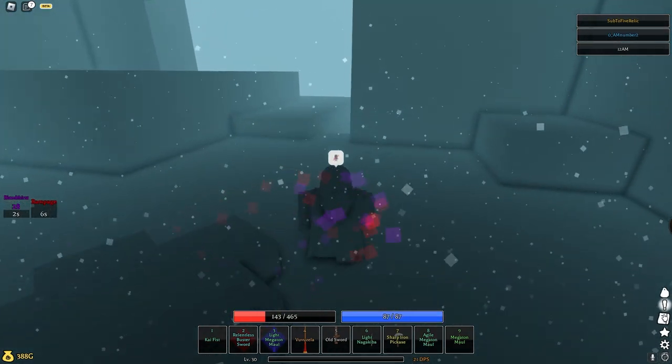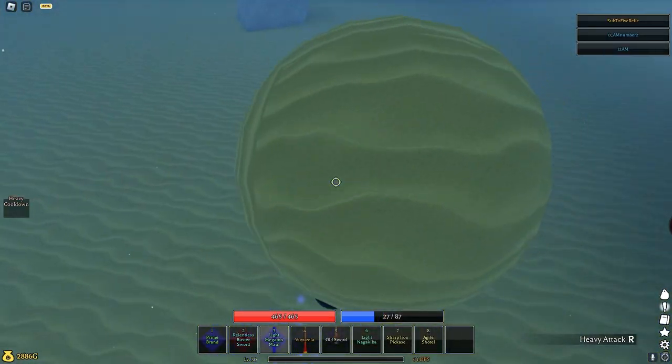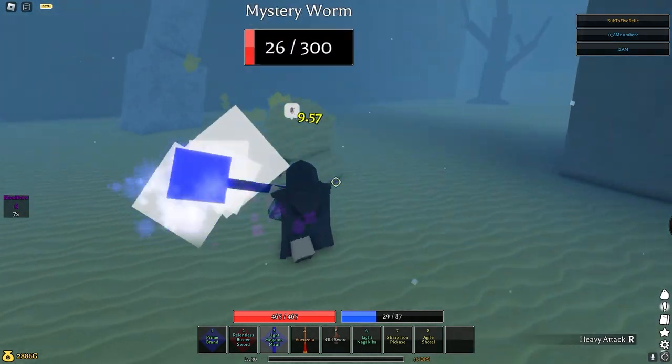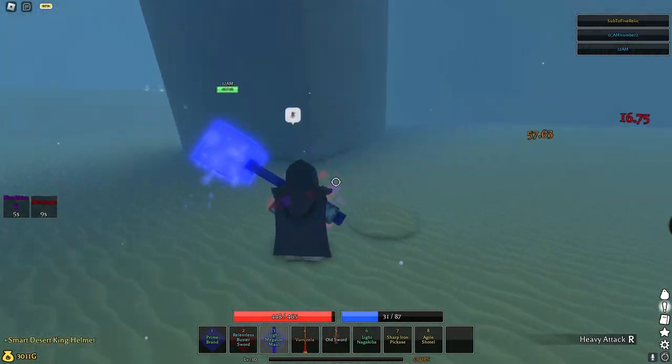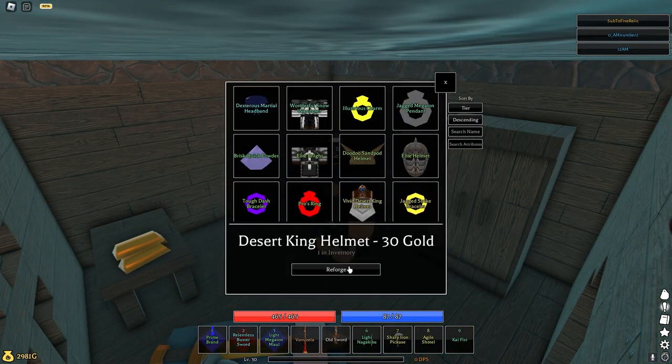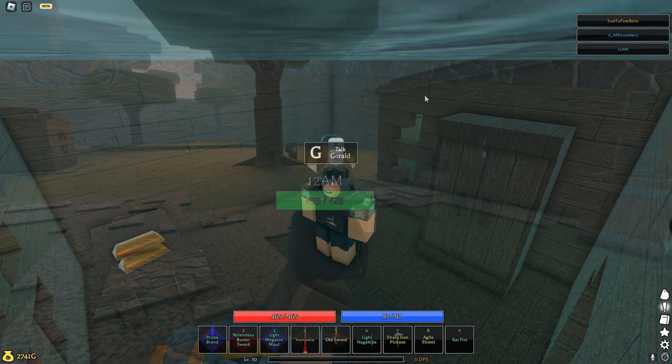He'll give you the thief armor. For the sand knight armor, you just want to kill those enemies in the desert — it's a pretty easy drop at like a 16% chance and they spawn randomly anywhere. Also don't forget to reforge your armor, it makes a big difference and adds a bunch of stat points.